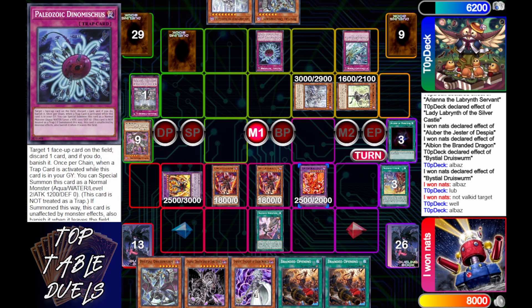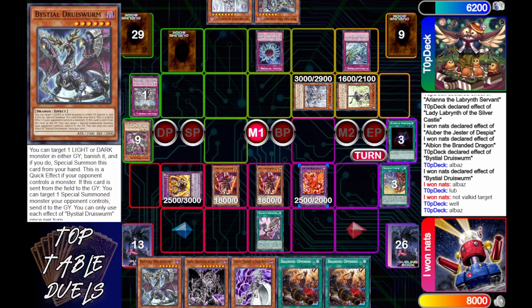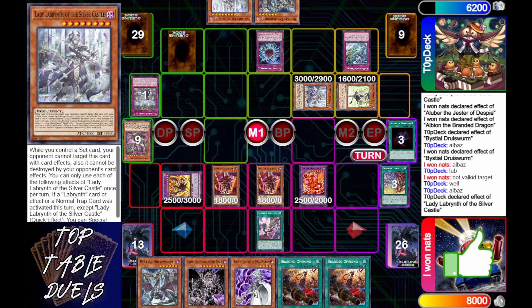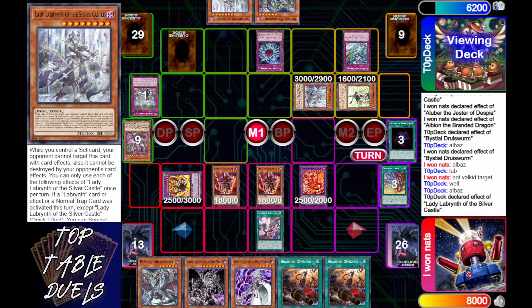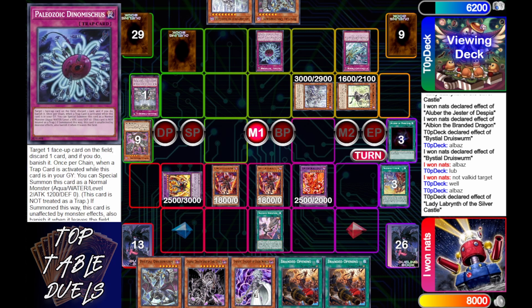Then Top Deck activates Paleozoic Dinomiscus — interesting because he doesn't have to discard anything unless it resolves. Lady of the Labyrinth's effect is going to activate. So that's chain link one, two, three, four, five, six — pretty good chain! He's going to set his Dimensional Barrier.